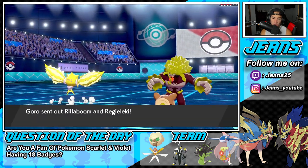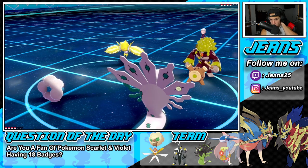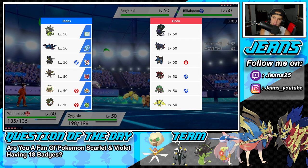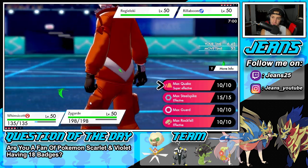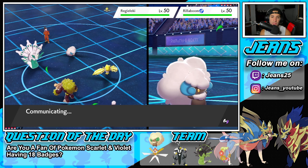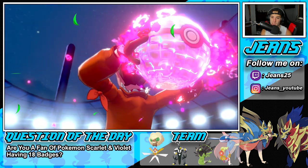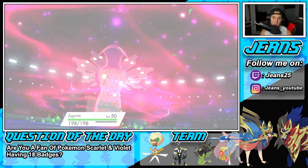He's going to go Rillaboom and Regidrago, which I'm tough with. I'm going to Dynamax Zygarde and go for a Max Quake to grab that special defense boost for the team. I'll protect Whimsicott just in case of Fake Out. I just don't want that Eject Button flying. I can save Switcheroo or even pop a Tailwind next turn. Out comes Zygarde — we're going to Dynamax and go for that special defense boost.